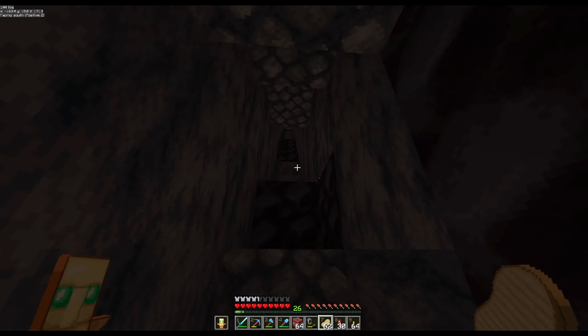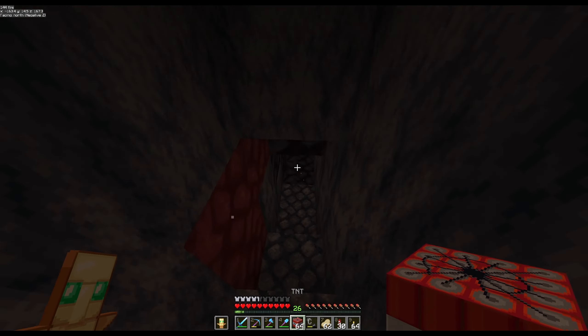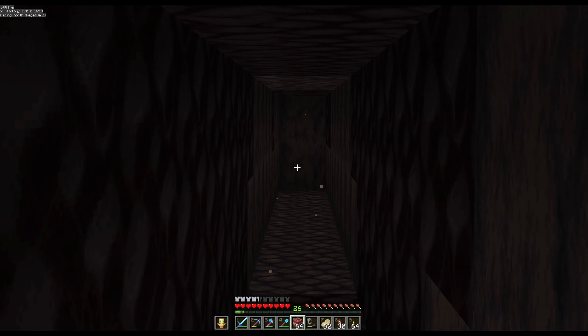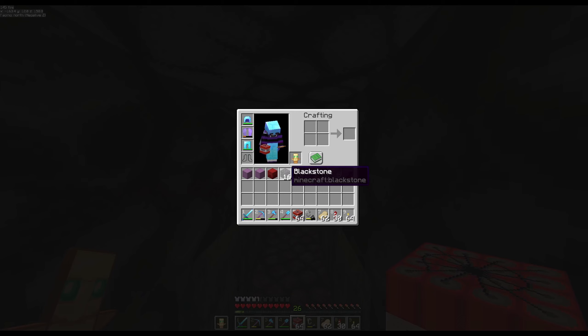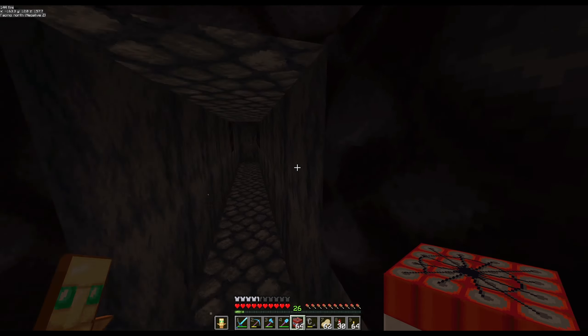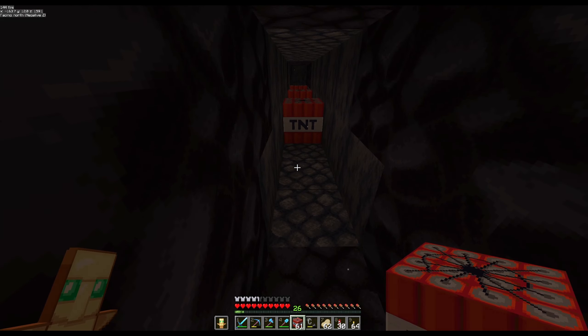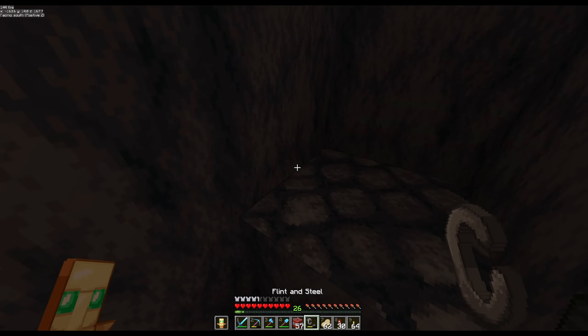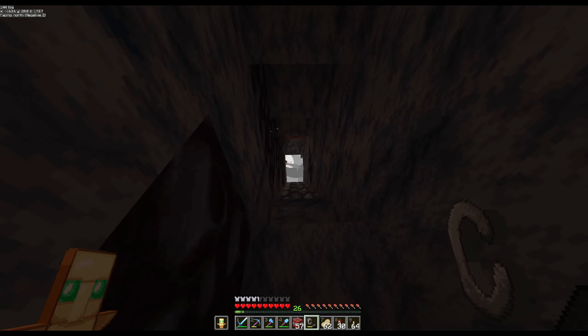Looking at the Minecraft wiki, ancient debris actually spawns best around Y 12 to 15 — I think maybe 15 is best, though there are lava pools down there. We're at Y equals 12. I've mined out just a little bit and we'll place some TNT, blow it up, and hopefully not flood the place with lava. I probably should have brought some fire resistance — I didn't quite plan this out as well as I should have.